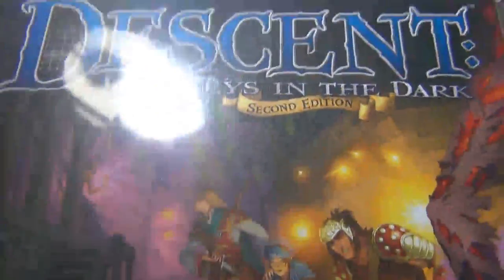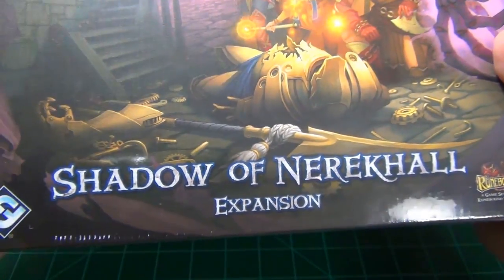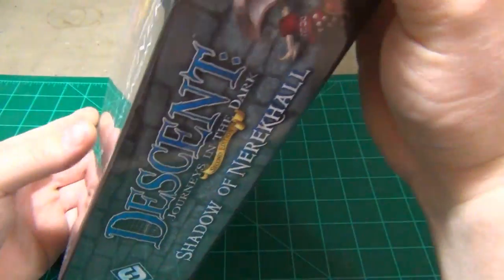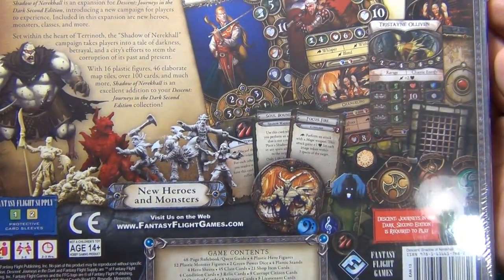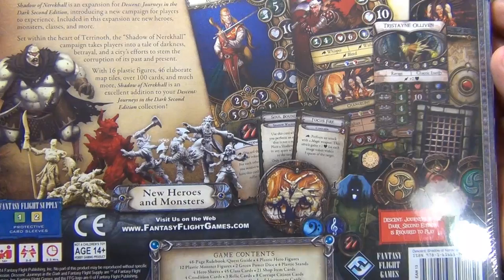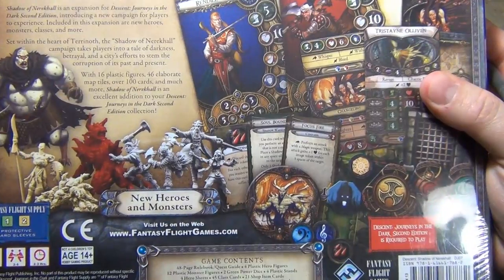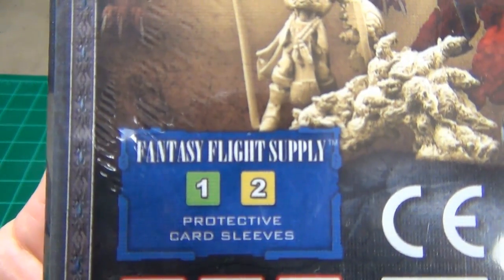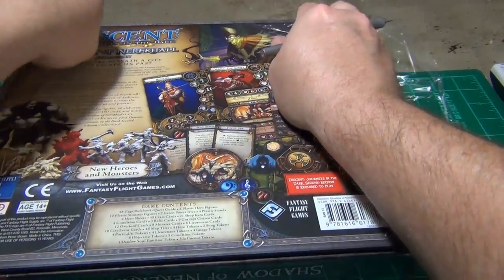I have here an expansion for Descent: Journeys in the Dark Second Edition by Fantasy Flight Games. This is the Shadow of Nerekhall expansion, part of their boxed universe. It looks like you're going to get new heroes, monsters, classes, and a new adventure. If you use card sleeves, it takes at least one pack of green and at least two packs of yellow to take care of the new cards. It does require the base game to play.